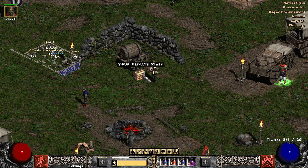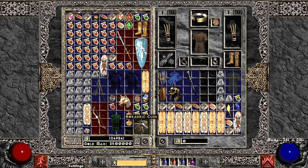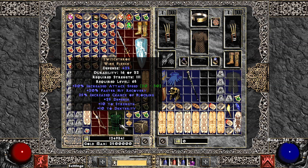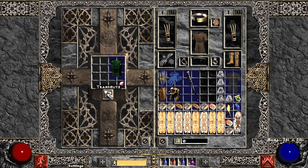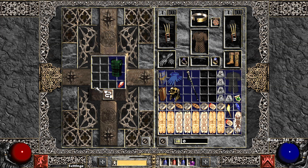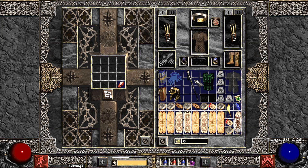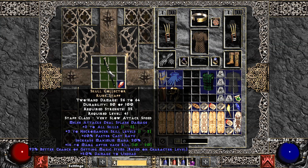Alright, I have a few more items to corrupt. I found this perfect Twitch Thor that I upped to a wire fleece. Hopefully I get something good on this because I want to make a bow Amazon and use this as the armor — hopefully four sockets or plus one all skill, just please don't brick. Didn't brick — one socket, still usable. I also found this Skull Collector — this would be super good with six sockets, just put all Ist in it for insane magic find. See what we get.